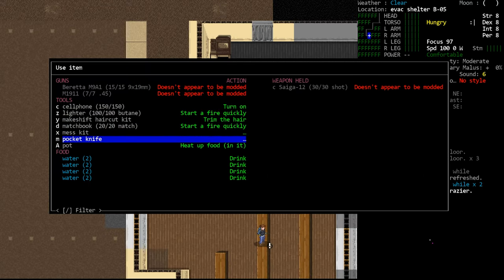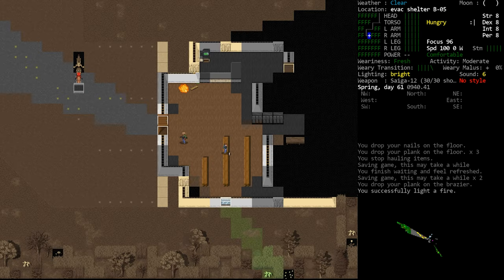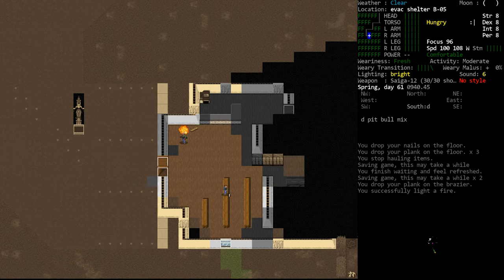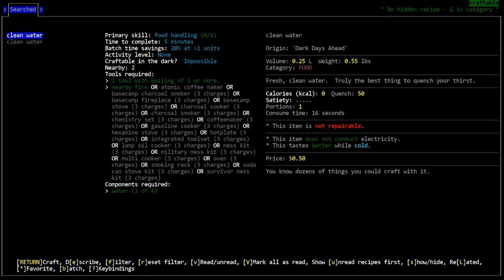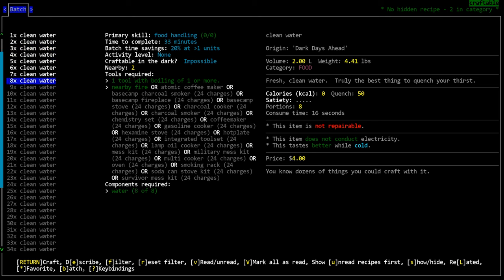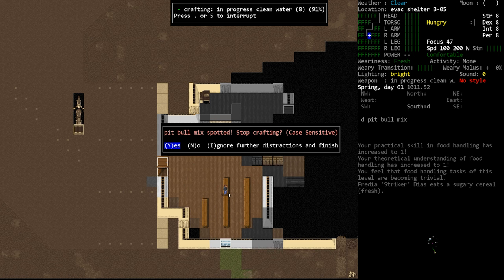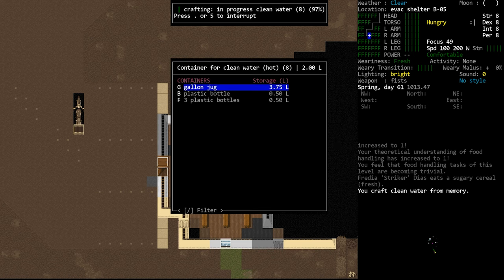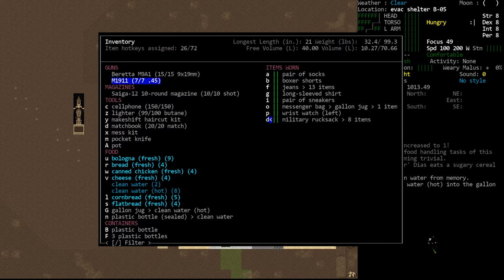Hello internet and welcome back to my tutorial series for Cataclysm: Dark Days Ahead. Today we'll be talking about the crafting menu — why it's important, how to navigate it, and probably most importantly, I'm going to point out the search function abilities which many people don't seem to know even exist. There should be timestamps on this video so you can jump to whatever you want.